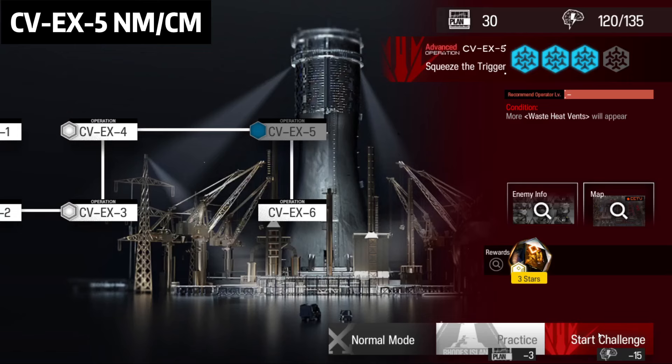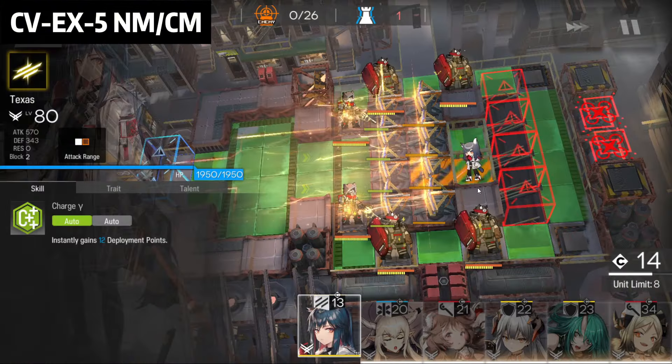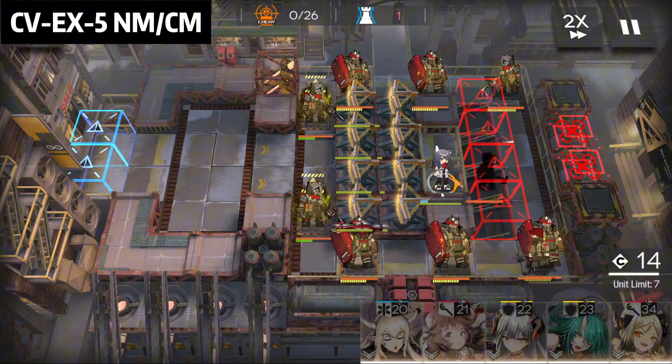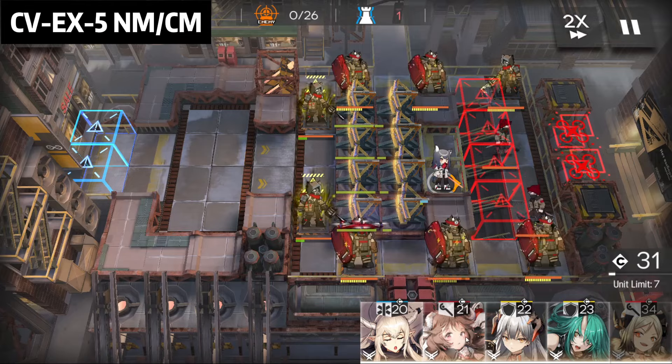Now CVE-X5 challenge mode. Aya, Ifrit, Hoshiguma, Seiria, Vanguard, and Shining. First, Texas — your Vanguard here. Make sure the Vanguard can eat 2 hits; after 2 hits the guy will go away. About 1600 HP, okay? 1600 HP.